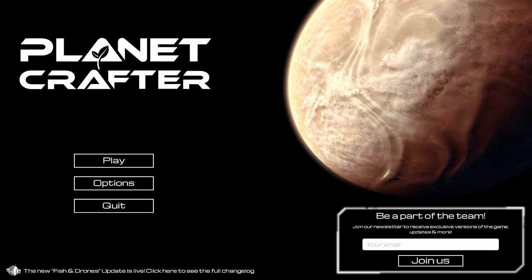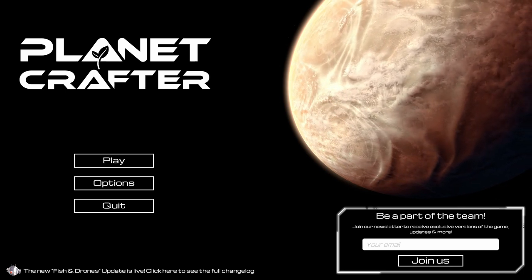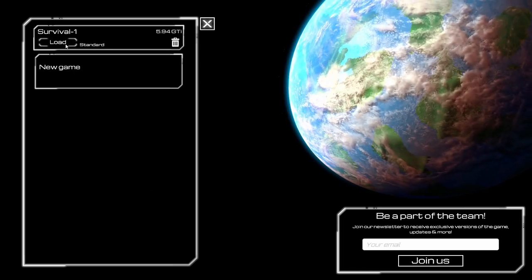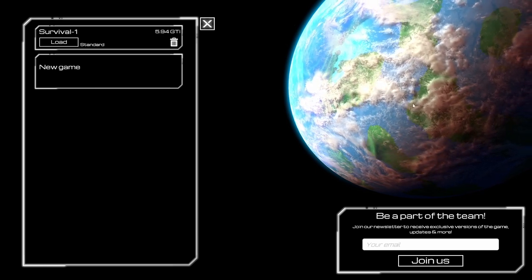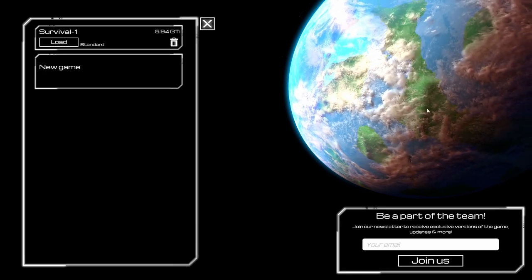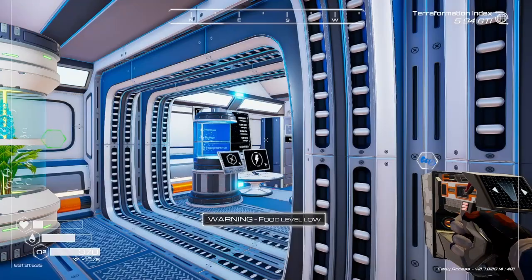Hello everybody, my name is Luchara and this is the Planet Crafter. I just wanted to start this episode on the title screen because I noticed the planet looks pretty barren, but if you go to your save file, it shows you the planet terraformed. Obviously this isn't the actual planet because there's way too much water, but it's pretty cool that it changes when you go to launch your game.